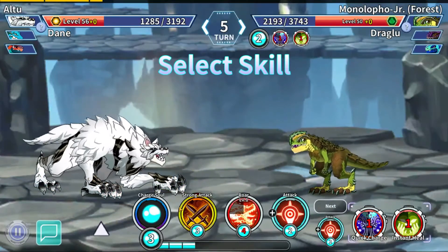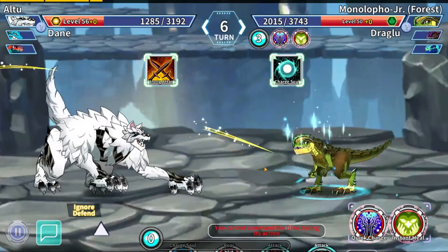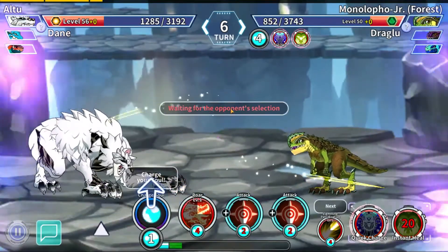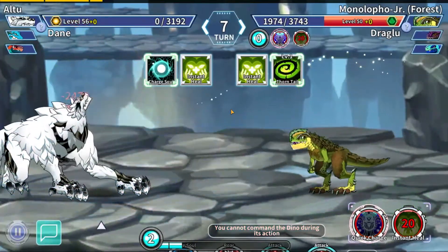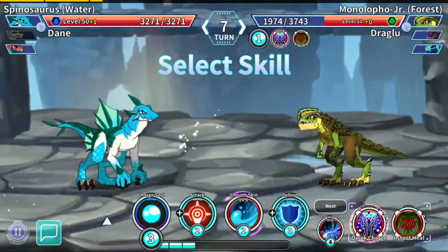This is a little bit of a weird situation — we have quick charge next turn, so let's go ahead and strong hit him while we have a chance. Let's go ahead and insta-heal as a matter of fact, make him think he's got something on us. He healed as well, and he hit us with Thorn Tail. I think it did more damage that time.